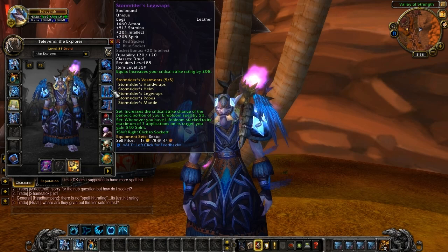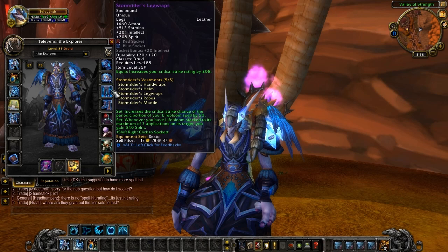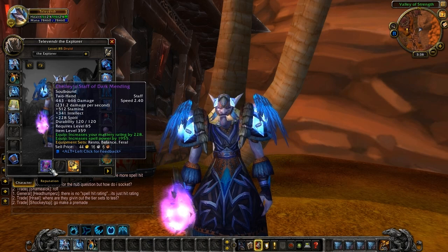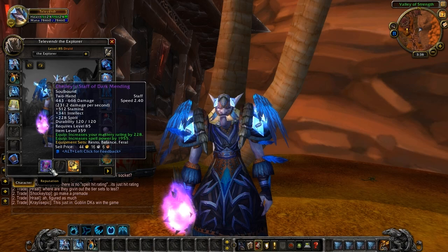And last but by no means the least, Stormrider's Leg Wraps: 512 stamina, 301 intellect, and 208 spirit. A red and a blue socket with plus 20 intellect bonus. 208 critical strike for that one. As regards the weapon he's using, this is Chelly's Staff of Dark Mending: 512 stamina, 341 intellect and 228 spirit. We've also got 228 mastery, and the magic number — 1955 spell power.